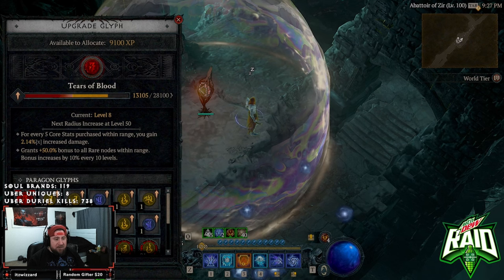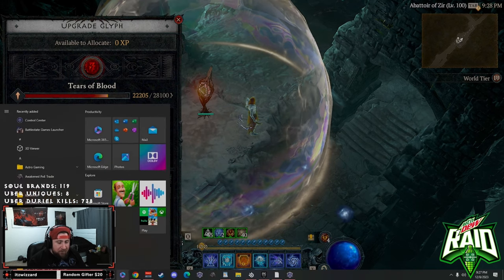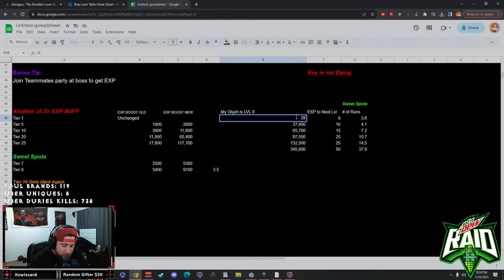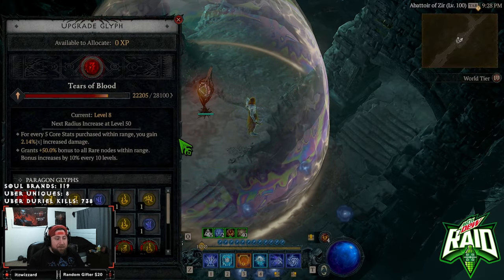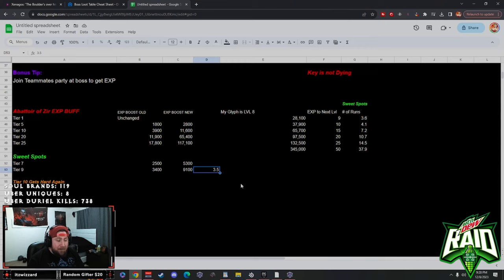Going back into the game — 9,100 EXP is pretty good. It's 28,100 EXP to the next level, so it's about three-point-something runs. Farming at 3.5 minutes per run, that's 17.14 runs per hour, times 9,100 EXP — so in an hour you're getting about 156,000 EXP farming tier 9 at three and a half minutes.